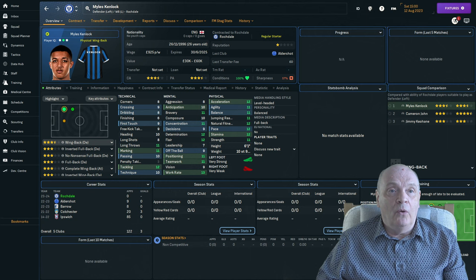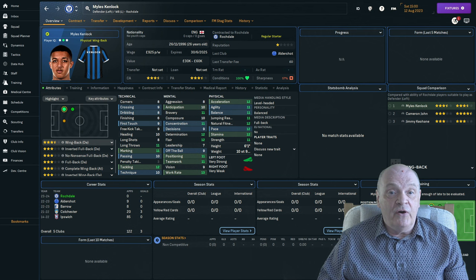Not only have I had my first win with three points on the board, I've actually had my first signing as well — I don't think there'll be many more because we just don't have the money. Let's have a quick look at this new lad: 26-year-old Myles Kenlock. I've promised him I'll play him as a left wing-back, and that's exactly where he's going to play. Looks a very useful player for this level — physical and mental attributes are very good, he can mark, he can tackle. I think he'll do a very good job for us.